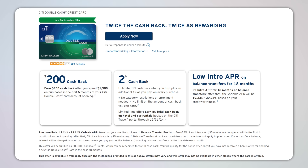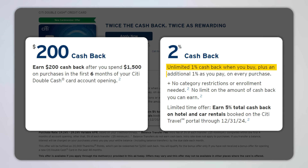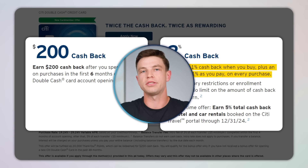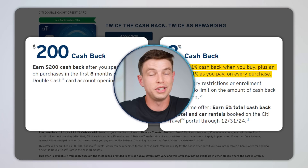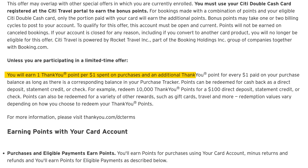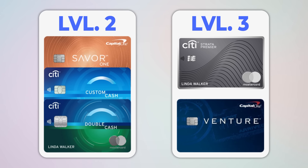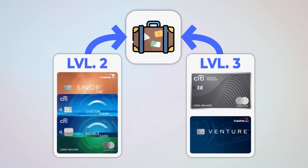If you're more on team travel, you might actually want to avoid cards at level two that only earn points and miles with one specific hotel and airline. Instead, look for level two cards that earn more flexible bank points. The no-annual-fee Citi Double Cash, for example, comes with a standard $200 welcome offer and earns two percent cash back on everything — one percent when you buy and another one percent when you pay off the balance. On the surface this seems like a cashback card, but actually what you're earning are Citi ThankYou points, which can be converted to cash back at one cent per point or transferred to travel partners for potentially higher value.